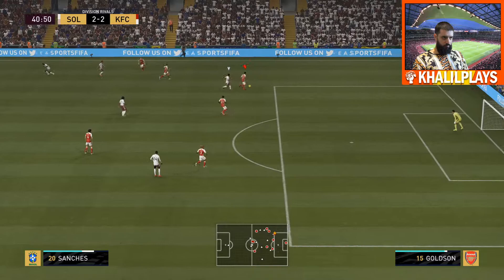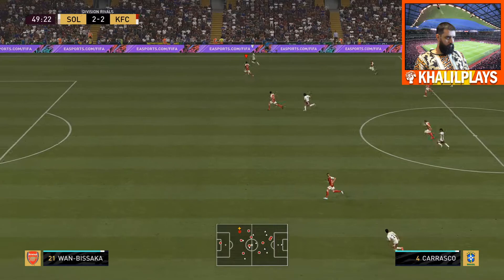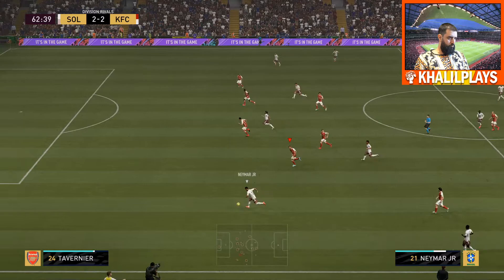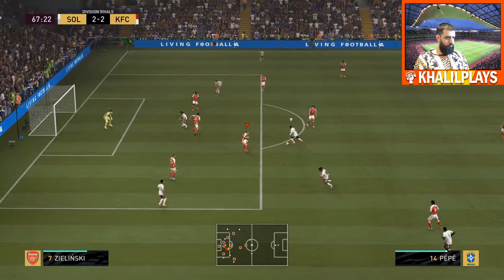The most important part of Goldson's game is his physicality — this card is a physical monster. He's big, 6'3", really strong, powerful, with a big frame. He reminds me a lot of center backs like Van Dijk and Koulibaly who have that physical presence — really difficult to get past. But to go with that, he has fantastic passing ability, so it's offset well. He's not just a big center back who can't do any of the technical bits; he still has technical capability too.